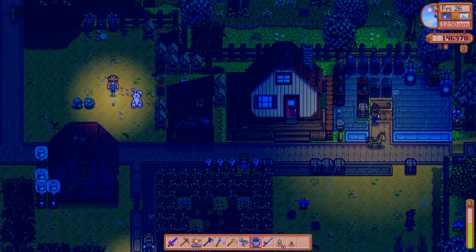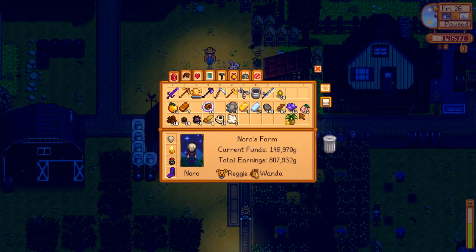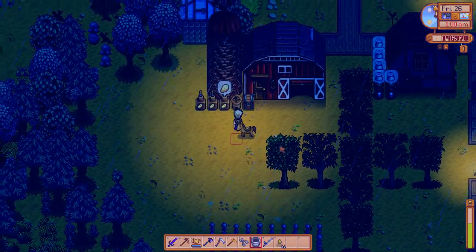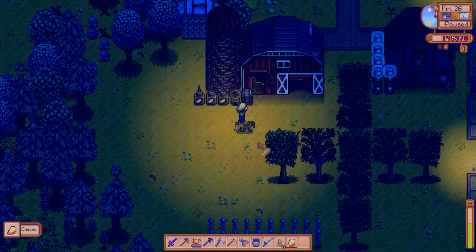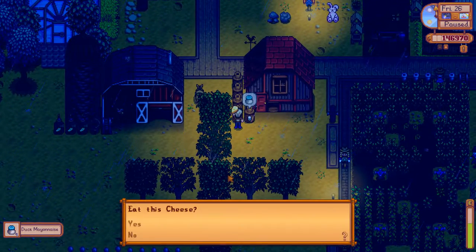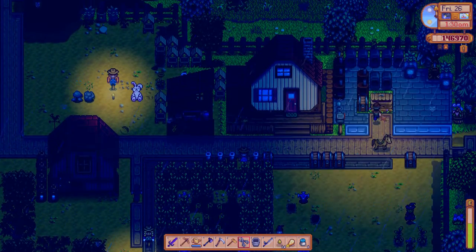It's 12:50am, I don't think we're going to have time to do anything else. I think we're just going to be staying on the farm, so we'll sell off the torch. Grab some of that duck mayo. Wool - we'll drop some of the wool off in the looms. Grab the cheese, which I believe will be gold star, so we might as well just sell it. And grab the duck mayo too. We'll go and sell these, and then that should be it for the day.